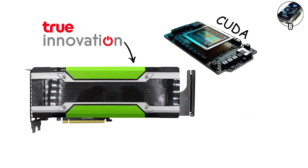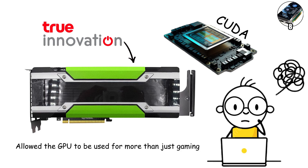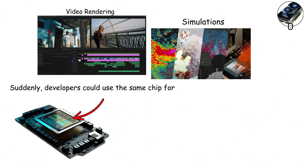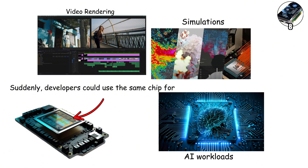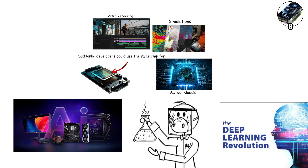But the true innovation was hidden under the hood: CUDA. NVIDIA's new parallel computing platform allowed the GPU to be used for more than just gaming. Suddenly, developers could use the same chip for video rendering, simulations, and even early AI workloads. What started as a gaming product quietly became a scientific tool — a foundation for today's deep learning revolution.